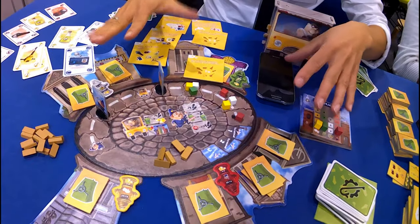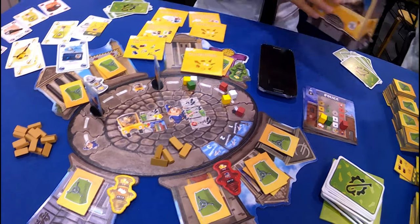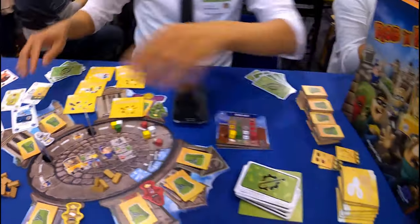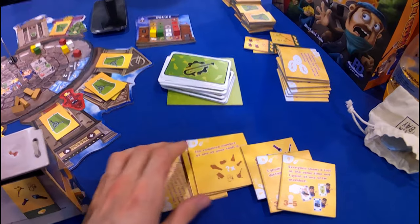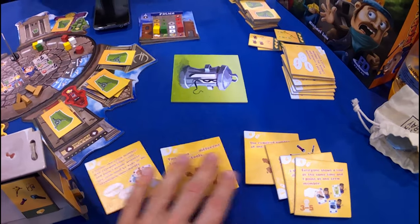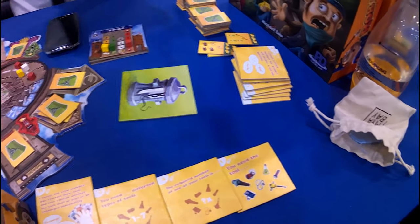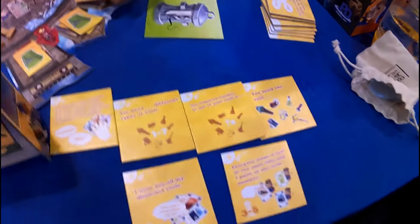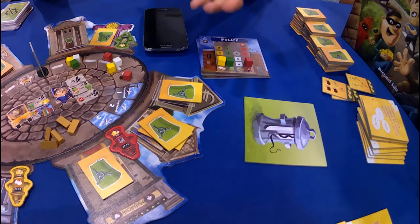That would be the end position after the first robbery. Then the next player becomes the boss. We hand the clues to the next boss, collect all the clue cards, and then play a new round — the next boss chooses a new location and we play robbery after robbery.